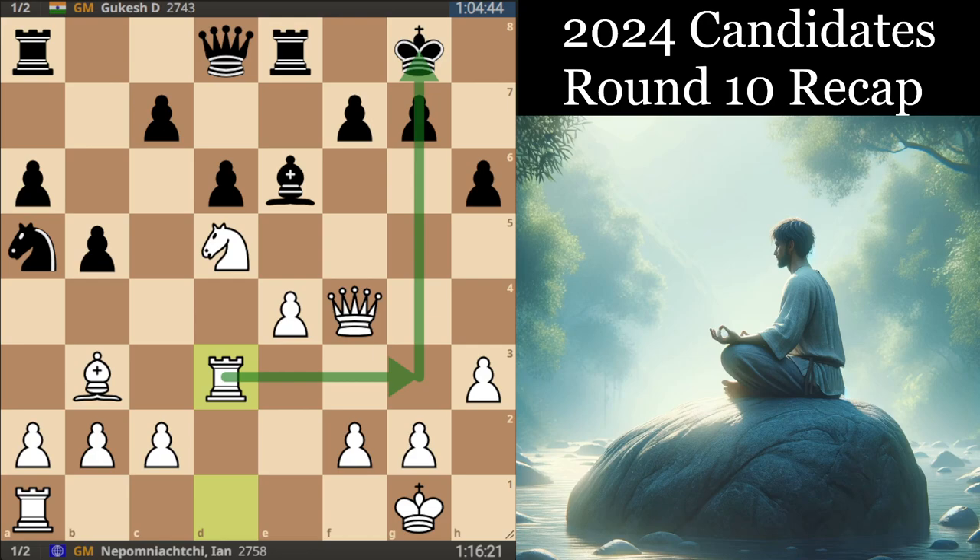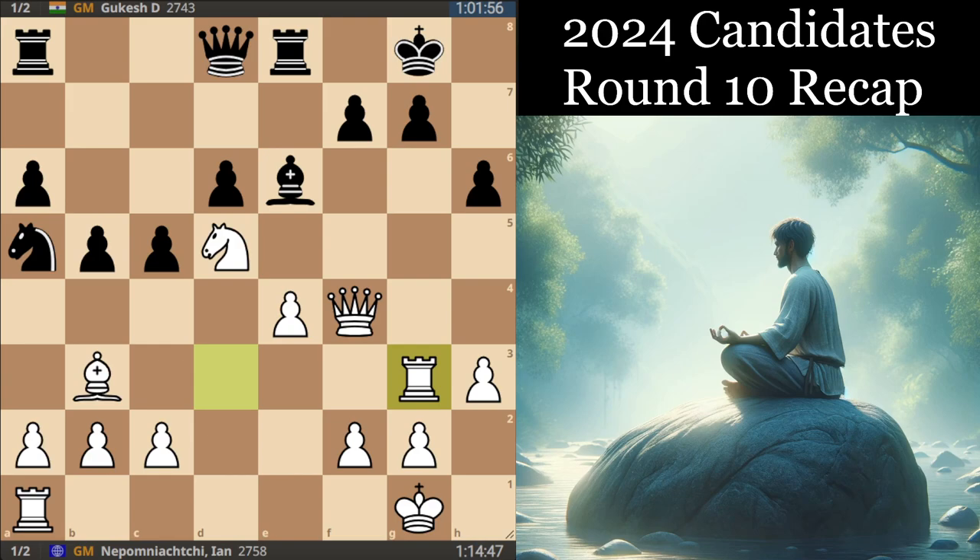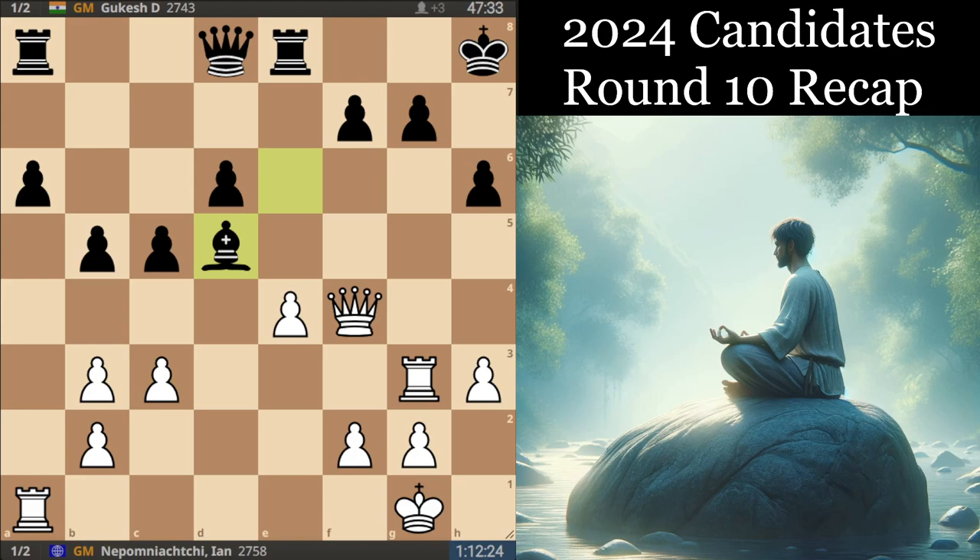To say that maybe Nb3 first and just trading off all the pieces might have been a slightly more reliable way to equalize for Black, where e5 isn't really something you're concerned about. But in the game we had Rg3, and after a couple of moves the pieces did all get hoovered off — the minor pieces anyway. From this point there's just not a lot White can really play for.